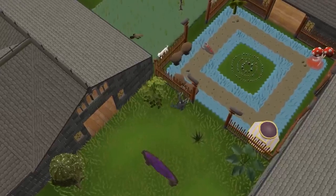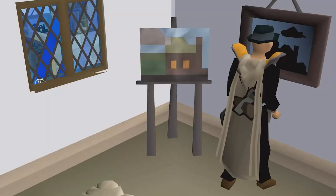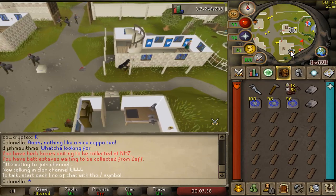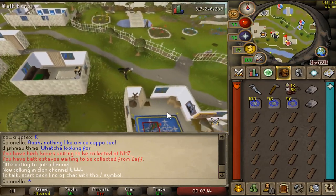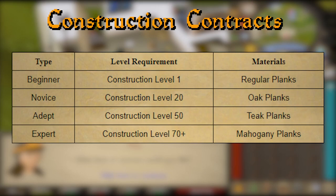First and foremost, you need to own a house. You can purchase one from an estate agent all across RuneScape for just 1,000 coins. After doing that, make your way to Amy in Falador. She can assign you four different tiers of construction contracts: Beginner, Novice, Adept, and Expert. The difference between each tier is XP rates, as well as what planks you'll need to complete the contracts with.